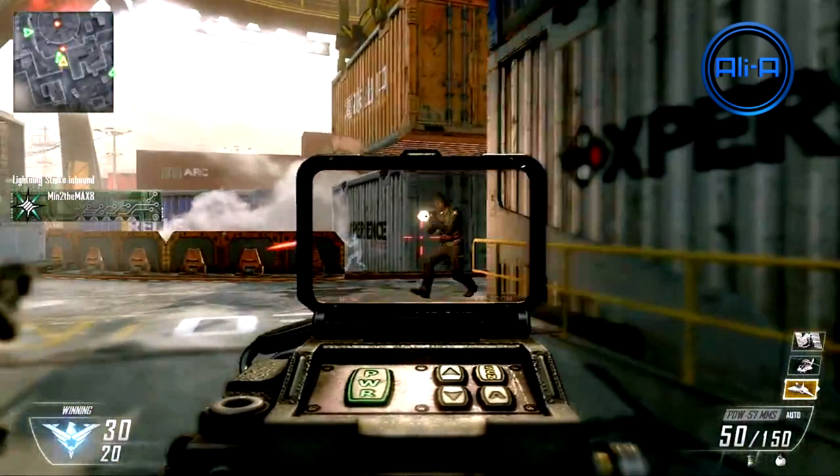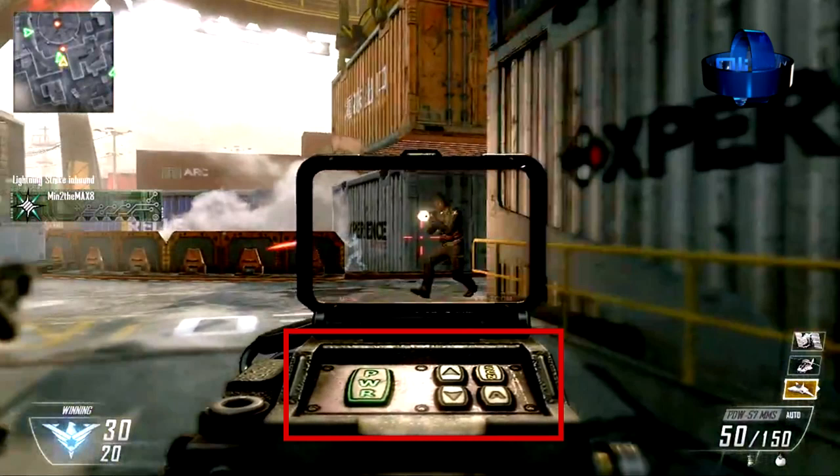If you haven't been watching all of my Black Ops 2 videos the next part of the trailer will probably be a bit of a shock. It's actually an attachment for your gun in multiplayer which allows you to see a certain distance through objects using wave technology — you look through the scope on top of the gun. Having a look at the bottom part we can clearly see a power icon and more in-depth controls. These are probably just aesthetic, but I thought I'd point it out anyway.